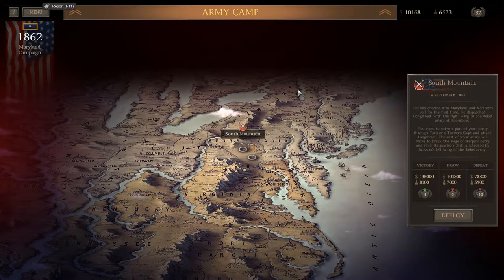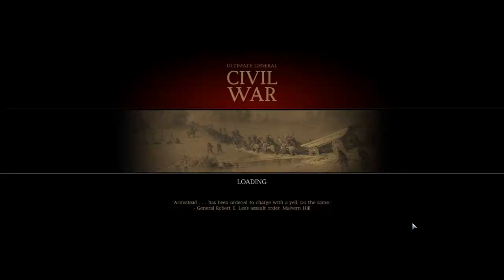Regardless, let's go ahead and dive into South Mountain. It is the 14th of September, 1862. Lee has entered into Maryland and Northern soil for the first time. He dispatched Longstreet with the right wing of the Rebel Army at Boonesboro. You need to drive part of your army through Fox's and Turner's Gaps and attack Longstreet. The rest of your army will move to break the Siege of Harper's Ferry, attacked by Jackson's left wing. We get 135 grand and 8,100 soldiers.